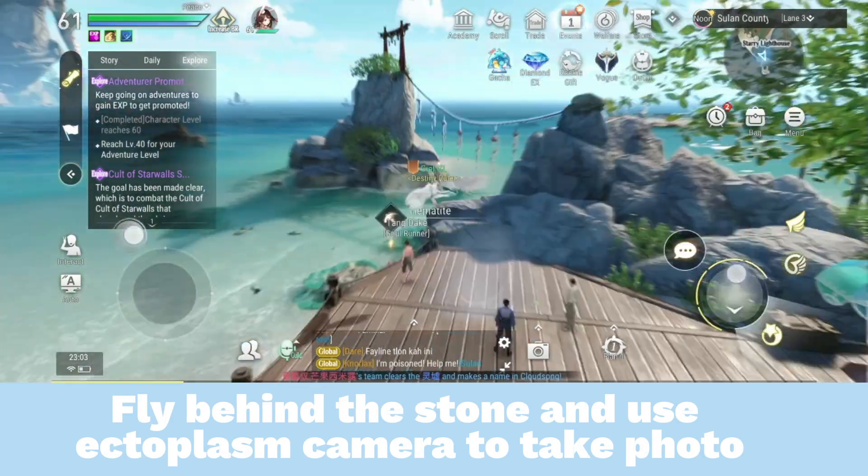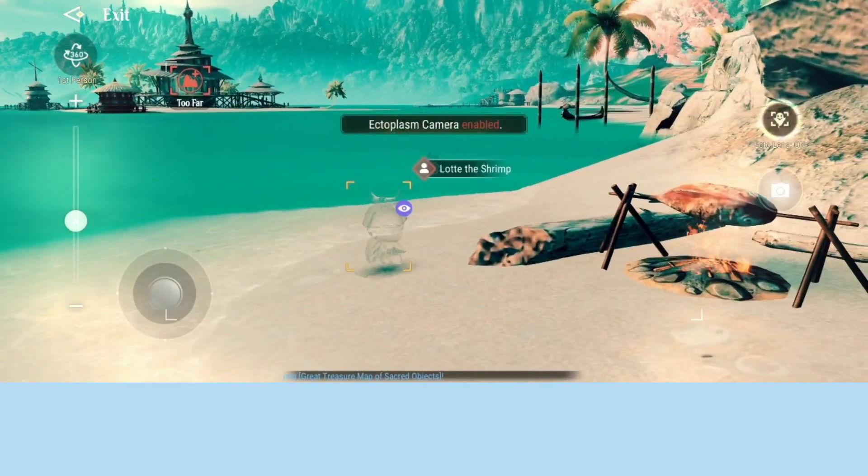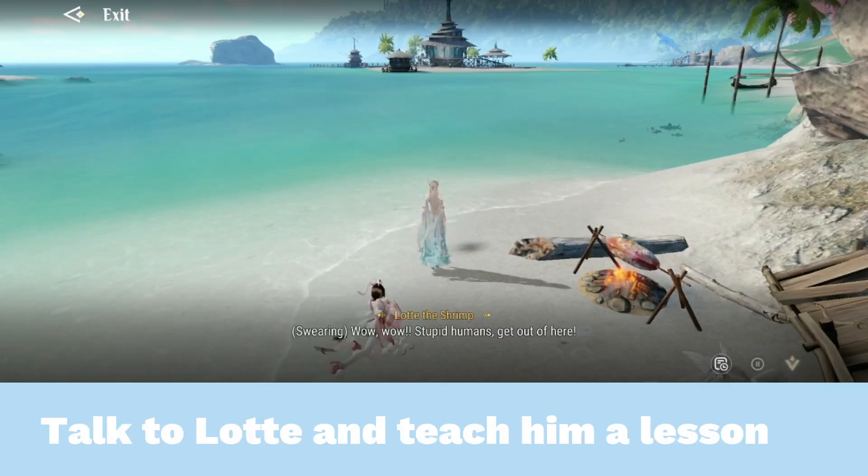Fly behind the stone and use the ectoplasm camera to take a photo. Then talk to Lot and teach him a lesson.